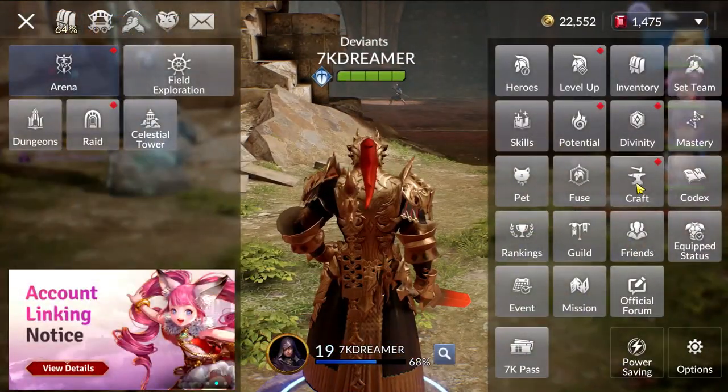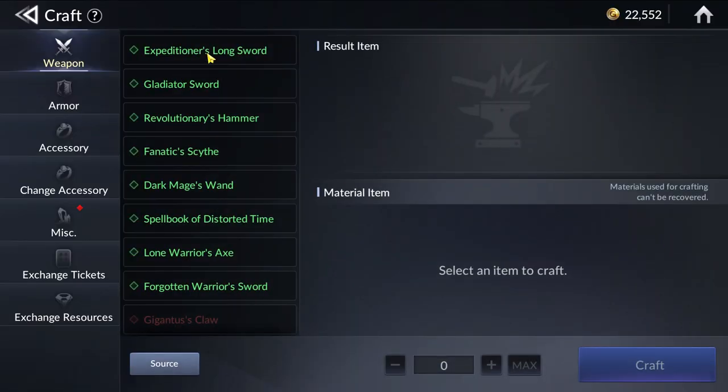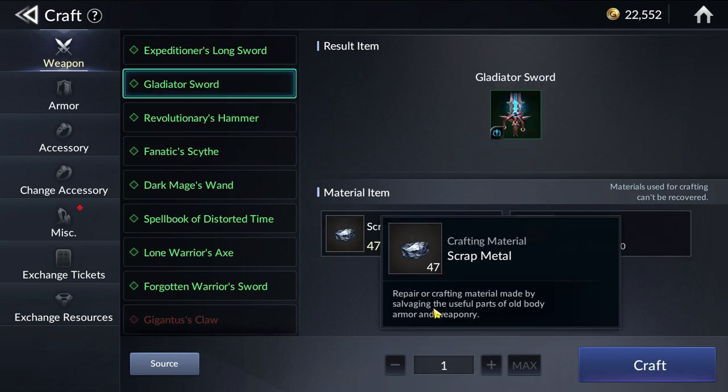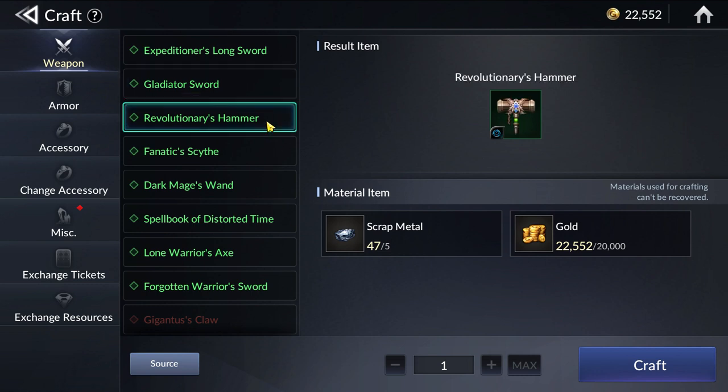The fourth place is Equipment Crafting. Over here, you can actually use various scrap material and gold to craft a certain piece of gear that you need for a certain set.